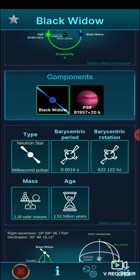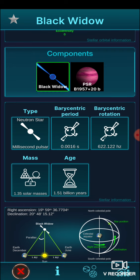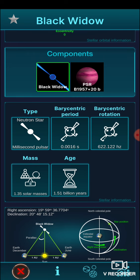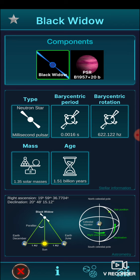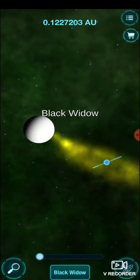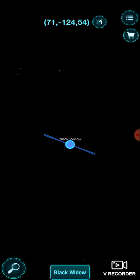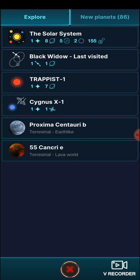The components - the Black Widow, oh look right there, that black widow's that blue thing. Neutron star, millisecond pulsar - it's 1.51 billion years old. That's insane. Imagine, look at that at night. Let's look away from it.